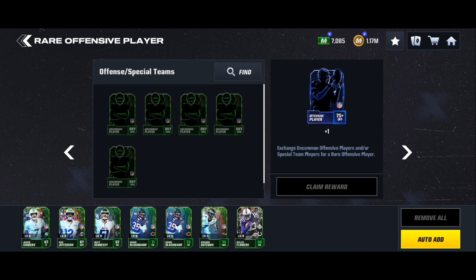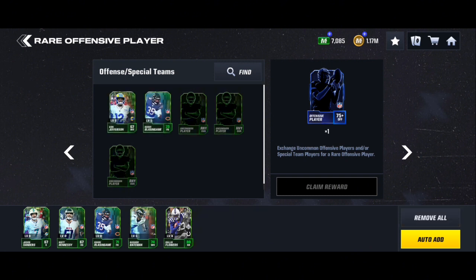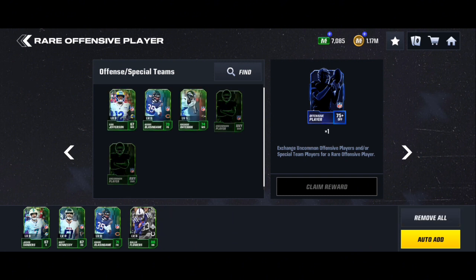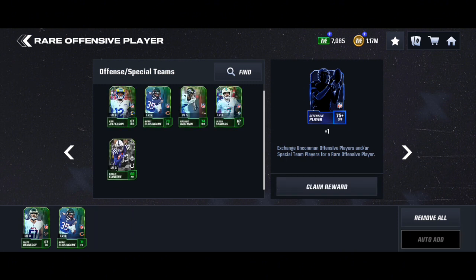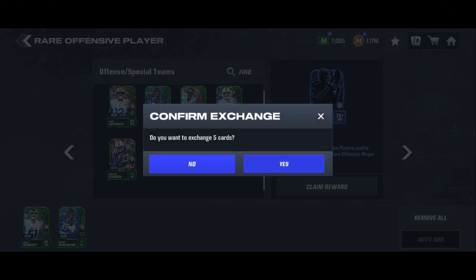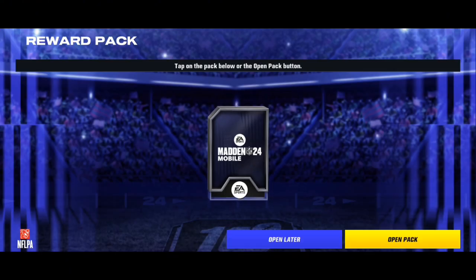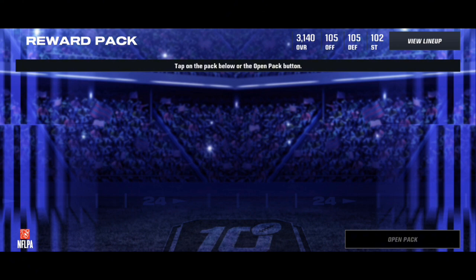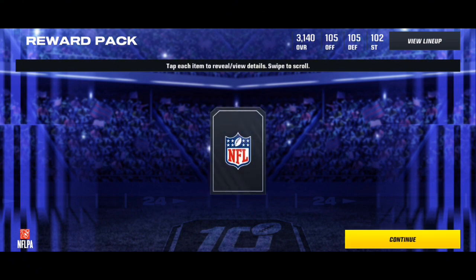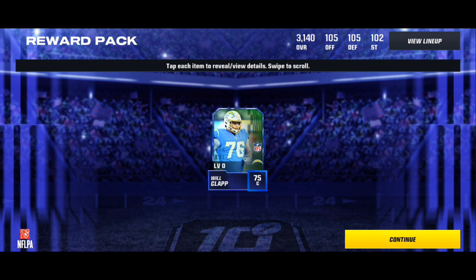Players we've pulled from packs: Van Jefferson, Kari Blazingame, Rashad Bateman, Jason Sanders, and Dallas Flowers — we pulled them episode one. We're going to extend them for an offensive rare player. This is an idea someone gave me in the comments of episode one: if I get players I don't necessarily need, I can put them in a trade and get a better card out of it, which in this case will be an offensive rare player. Hopefully it's not someone we already have — I would love a quarterback. And we're gonna get Will Clapp.